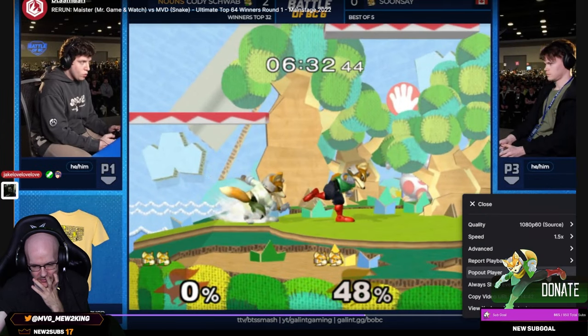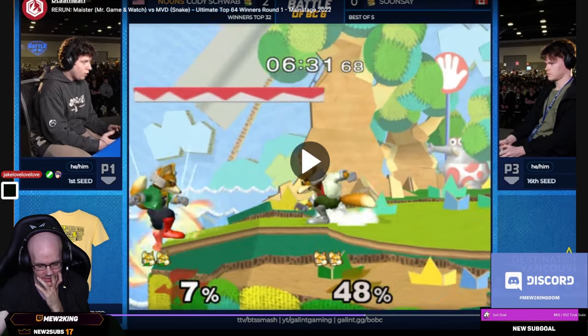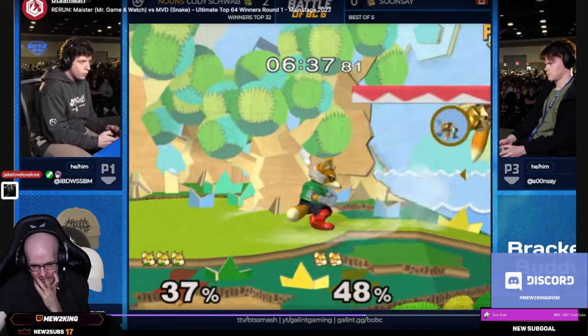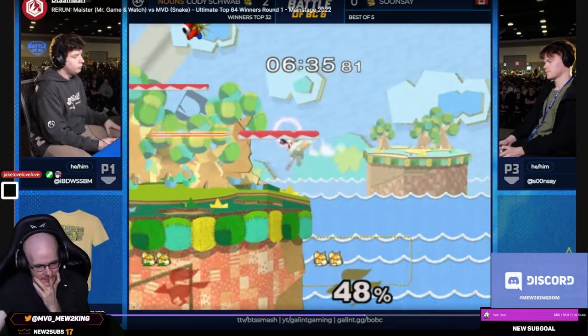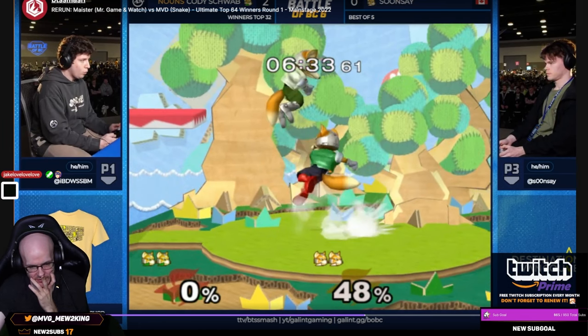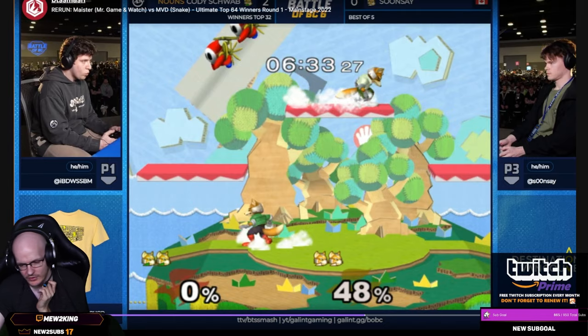Cody also could have shined and option-selected the R press to attack, but he wasn't expecting that to happen. So what Cody could do in the future is go for that shine and then press R right after the shine just to cover it in case he's slow. Let's not put it on 1.5x by accident. Alright — dash-dances, shield, jump on platform. You always want to look at what they do between invincibility.